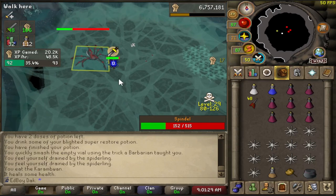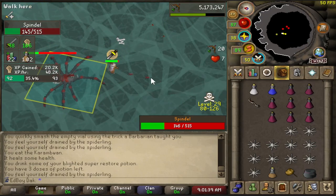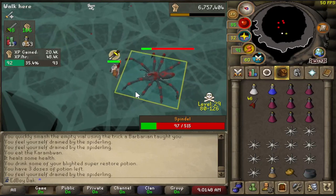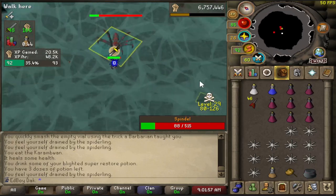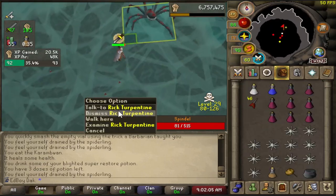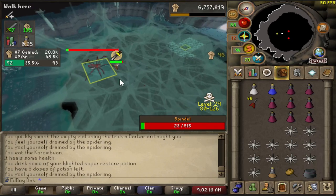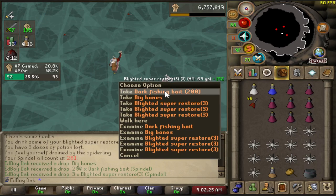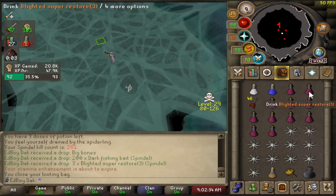My favorite Wildy bosses to do are the skeletons — Vedian and Calvarion are a lot more fun. Spindle's not too bad, and Arteo's not bad either. They're all packed, is the thing — you gotta find a world and then cherish that world. The Wilde Boss random events... why a Rick Turpentine? He shows up and makes the fight worse. I actually found the drop worse than Limp Worts: Dark Fishing Bait. Rick's whole thing is like trying to make up for his crimes, but he shows up here and gives me 200 dark fishing bait.